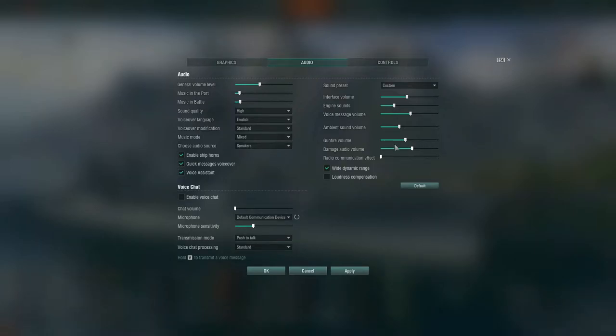You can adjust your gunfire volume — maybe when you're taking your Shikishima out to battle you pump that up. For a battleship it might be fine since you're not firing every 30 seconds roughly, but on a destroyer it might get annoying. There's also damage audio volume — I'm assuming this is damage you've taken or given, or both. You can see that's pretty even right now.